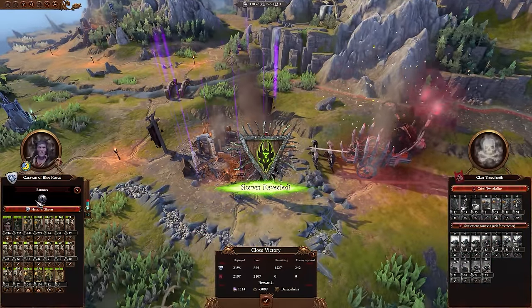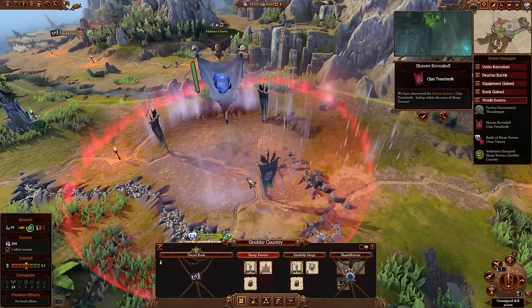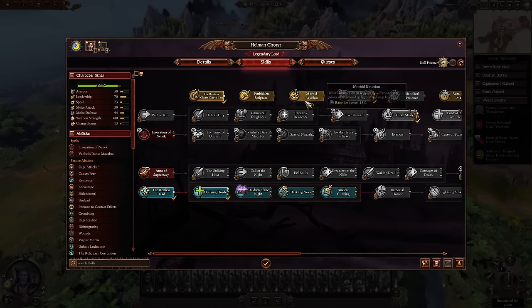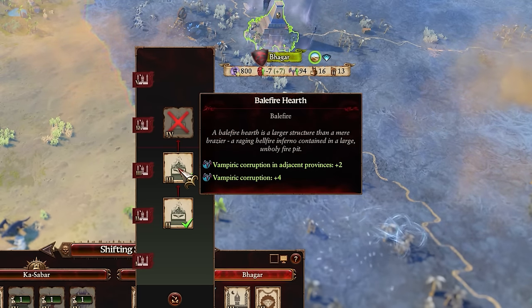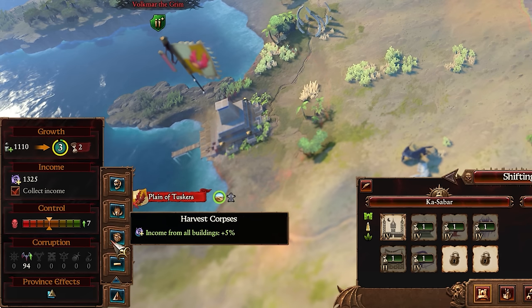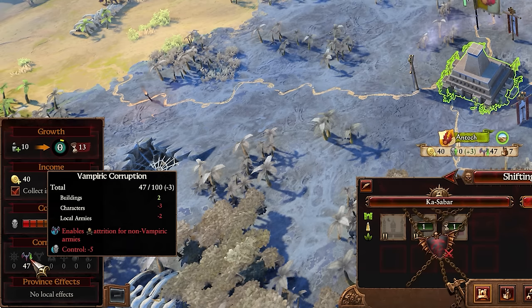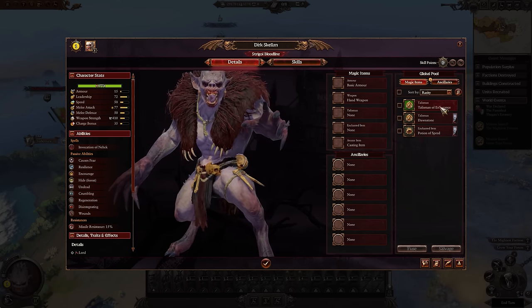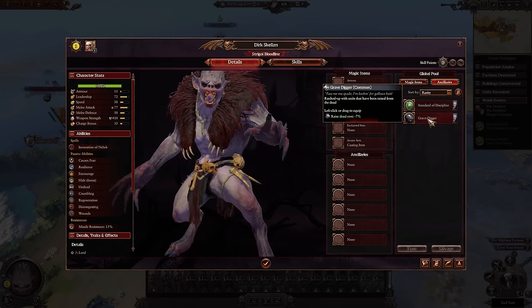Now we've covered what exactly corruption is and what it does. No matter what faction you're playing as, you spread your flavor of corruption in much the same way every time. Buildings can contribute to the corruption in their region as well as occasionally adjacent regions. Commandments normally have one option that's corruption-related, again both locally and occasionally for adjacent regions. Characters normally spread their flavor of corruption wherever they go by default and can pick up skills that increase that amount. You can also find certain items and followers which affect corruption one way or another, though these are harder to rely on given the random nature of items.